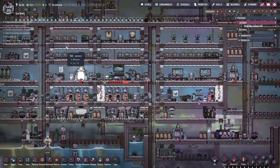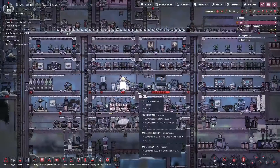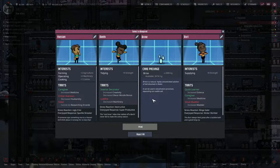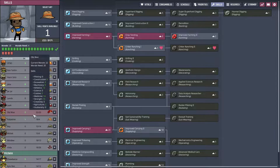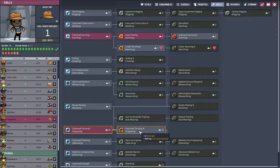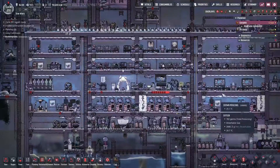Hello everybody, welcome back to Oxygen Not Included Spaced Out Edition here on Star Wars Colony. We have a new blueprint, but we don't need anybody. I think we're good on skills — Palpatine's okay, so we can bring up Palpatine. But the rest are all good.